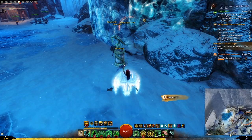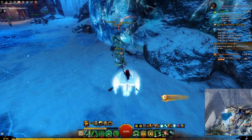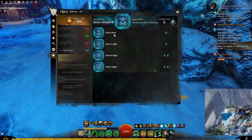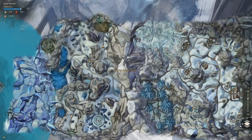You will also sometimes find some of those chests hidden behind a barrier. To open that barrier, you will need to interact with the Raven Lock, and for that you will need the mastery — the first one, Raven Bond. Those chests can only be opened once per day, per account, not per character.